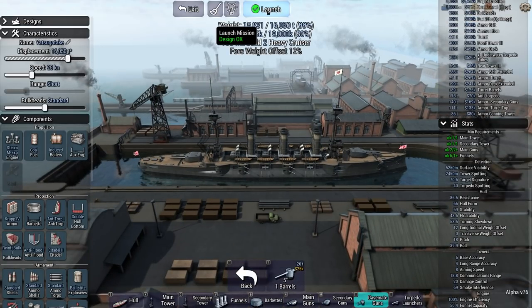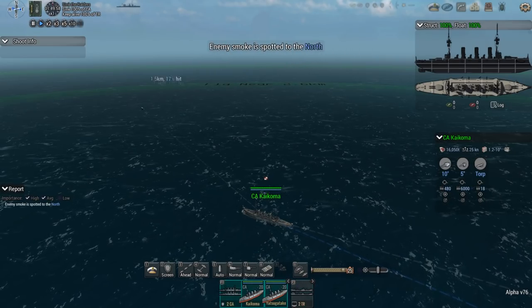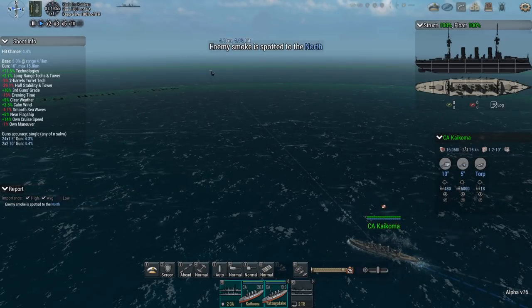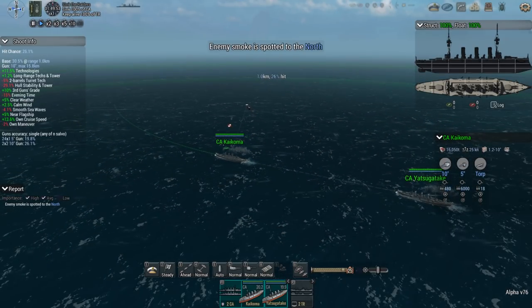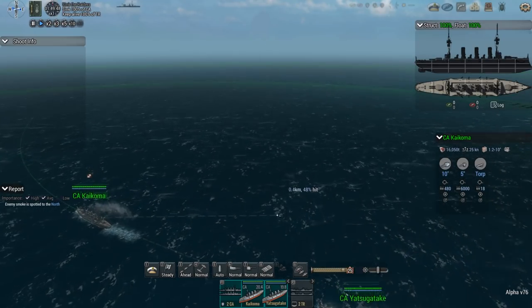Let's have some fun. It's Empire of Japan — me with two heavy cruisers and two transports — versus the enemy Italians with three heavy cruisers. Targets are located to the north, which is pretty normal, so we'll begin our right turn into the north and keep it at maximum speed, 25 knots for the moment.